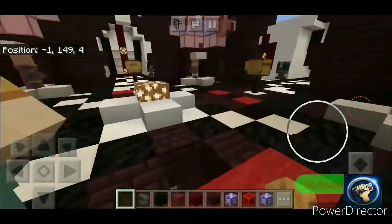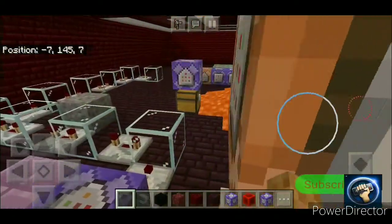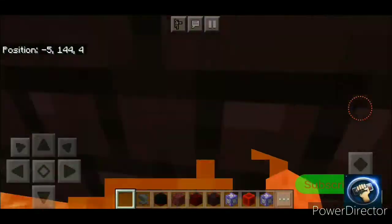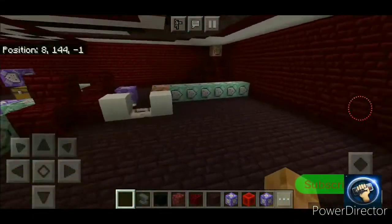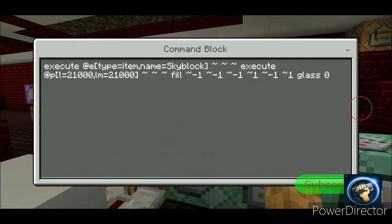Now I'm trying to show you the rest of them. Conditional, always active: execute at @e type equals item name equals Sky Block, execute at @p lm equals 21000, fill squiggly negative one squiggly negative one squiggly negative one squiggly one squiggly negative one squiggly one, grass glass zero.